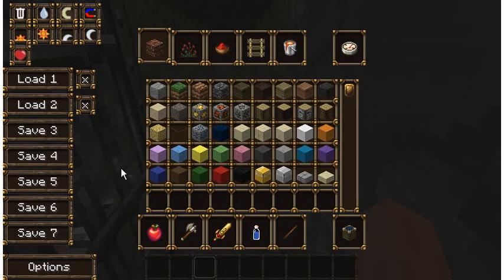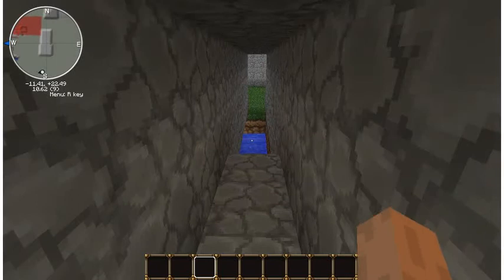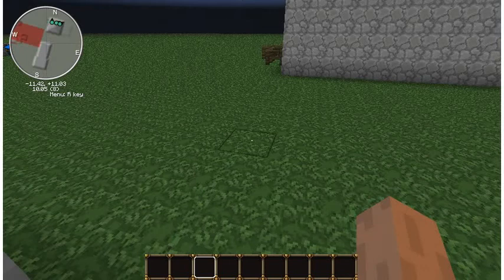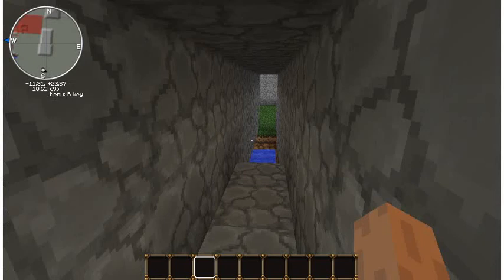Hello guys, this is JohnD123000 and today I will be showing you a Minecraft tutorial on how to make a drawbridge like this. This is very effective for if you're being chased by a mob or someone and you want to quickly escape. Basically what happens is you walk over this pressure plate and the bridge will either go out or it will retract.